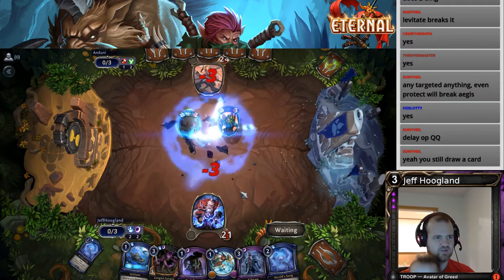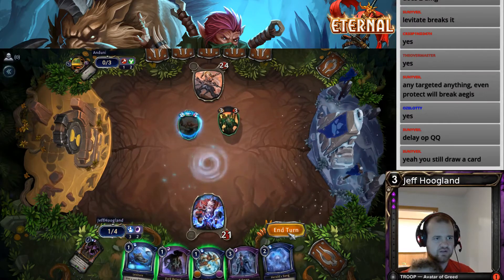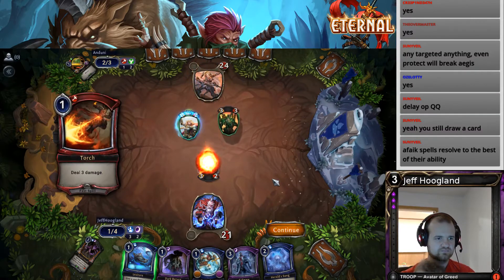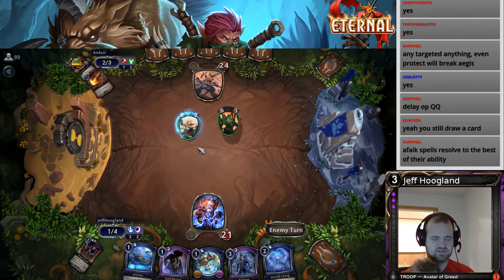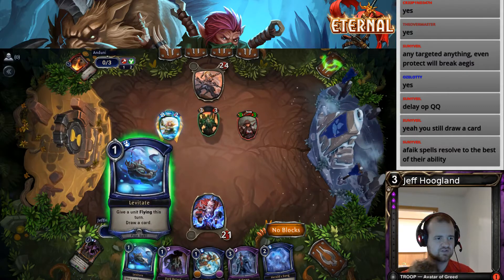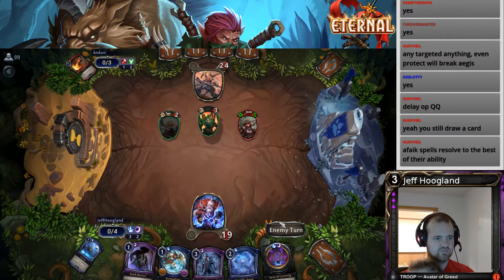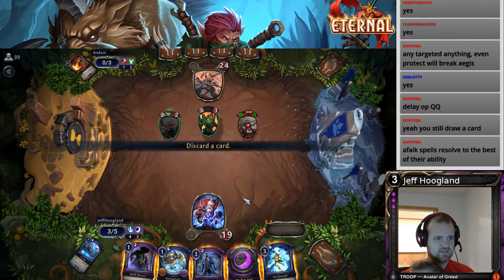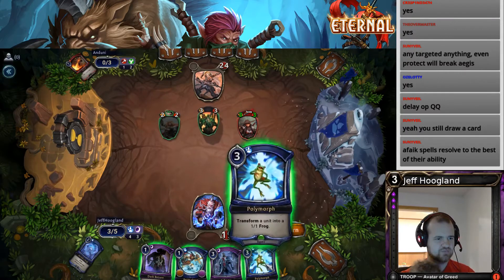That's kind of strange that he didn't attack with this when I had a way to remove it. I'm gonna go ahead and play out another Fanatic — we're not quite low enough life yet. That's tough. I'm gonna Levitate this and then cycle. Need to find some answers to their stuff now. I would like to find a Scream ideally — we could Permafrost this and then Scream. Let's do this and then Herald Song. Not a scream.